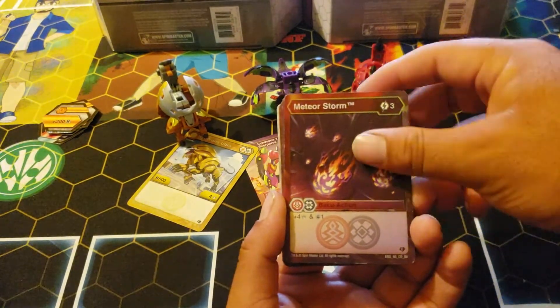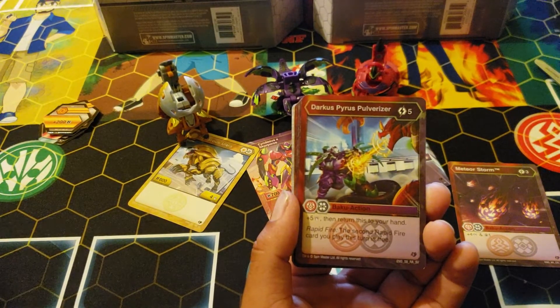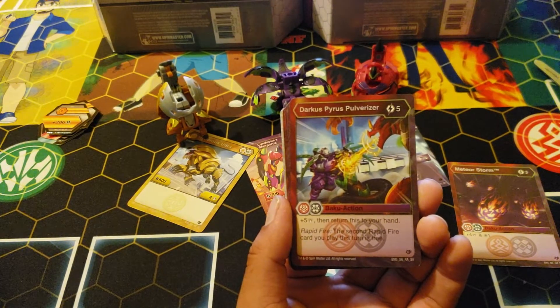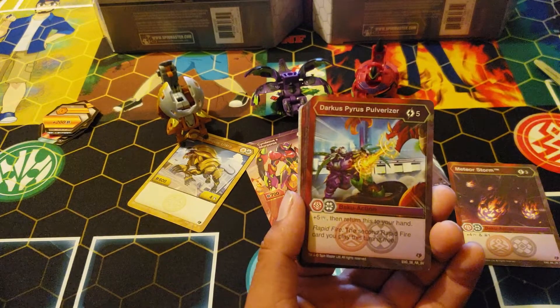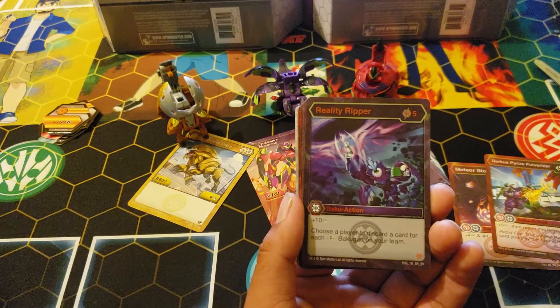Three cost, four damage and draw one. This is a two cost for darkest powers — I loved it. Darkest Pyrus Pulverizer, five cost, plus five damage, return this to your hand, rapid fire, play this for free. Yeah, that's pretty good and it goes back to your hand. Reality Ripper — nice name — five cost, ten damage, choose a player to discard a card for each fusion Bakugan on your team.